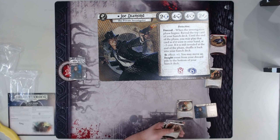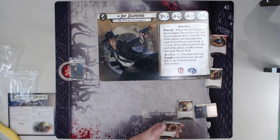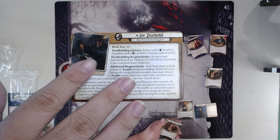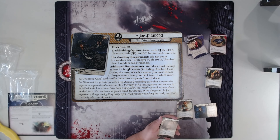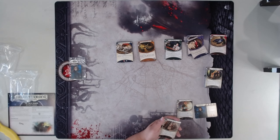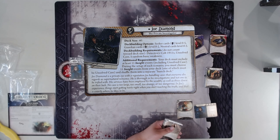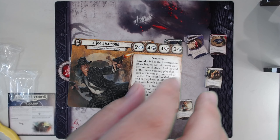Then we have Joe Diamond, 2-4-4-2. His thing is his Hunch deck, which is honestly a pretty unique investigator ability. Basically, he has a set-aside deck of ten cards plus his weakness that gets set aside before the game, all full of insights. At the beginning of the Investigation phase, he reveals the top one and can play that card at minus two cost during his turn, but when his turn ends he has to flip it back over. He's the Seeker-Guardian 5-2 as well, and really likes insights.